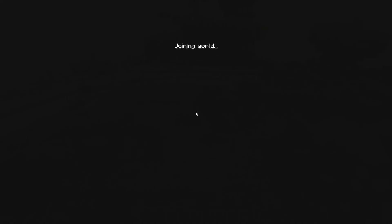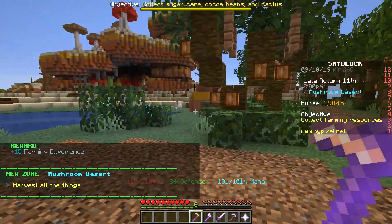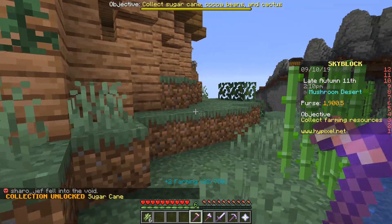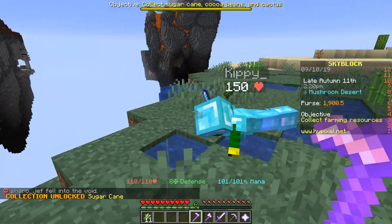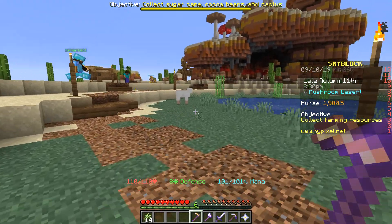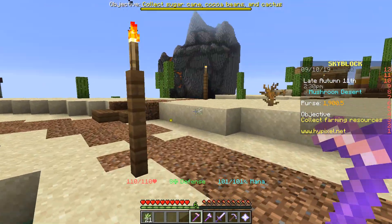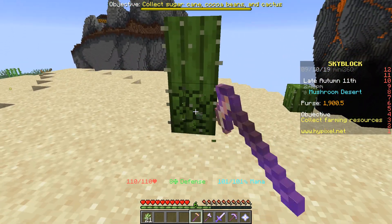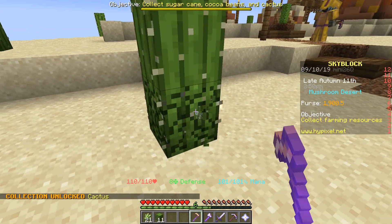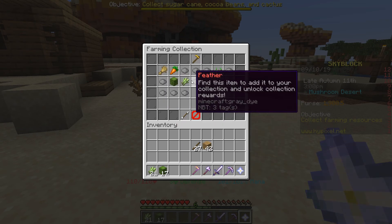There are two things that we want to do while we're over here. There is actually a quest in here. For right now, what we want to do is sugarcane. Now the special thing about sugarcane — each individual sugarcane you harvest counts. So if I break the bottom part down there, that doesn't count. We also want to come over here and get cactus. This just counts how many go into your inventory.